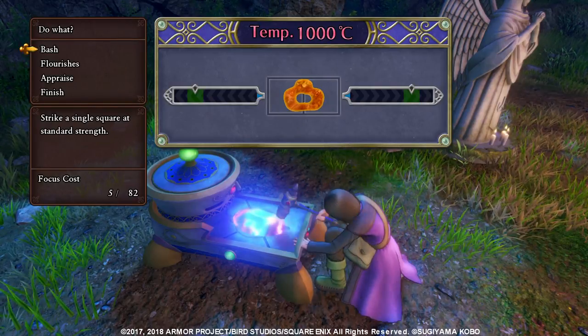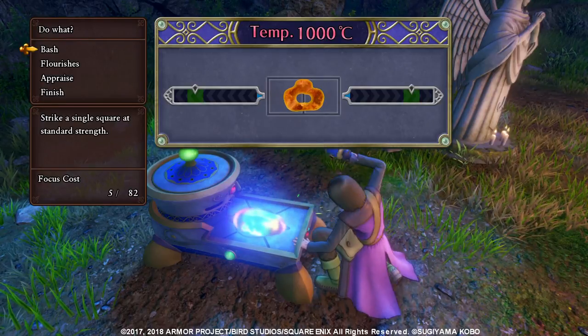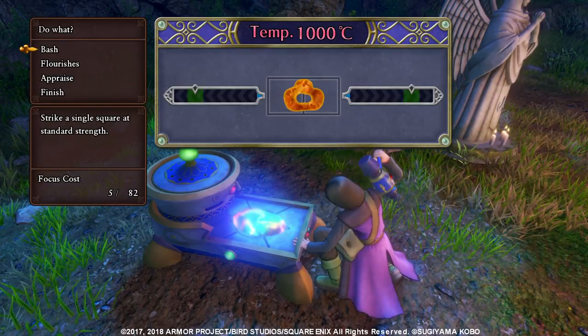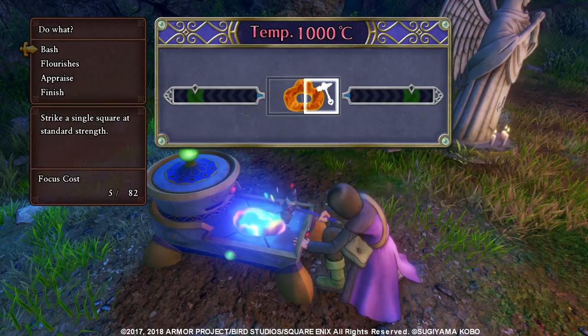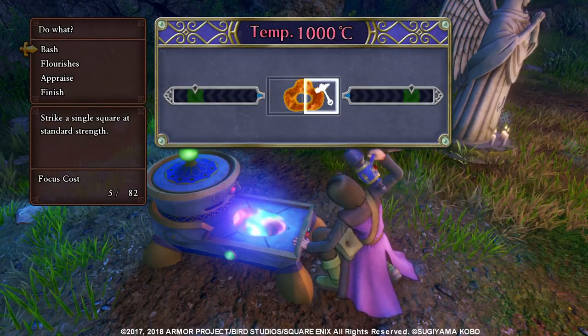Once you're out of focus points, that's it — you can't continue, you have to finish your craft. The goal is, you see these bars on the left and right? The perfect thing to do is get them to where the arrow is, in the middle of the green area — that means you have done it perfectly.